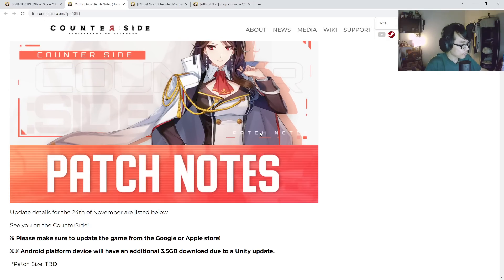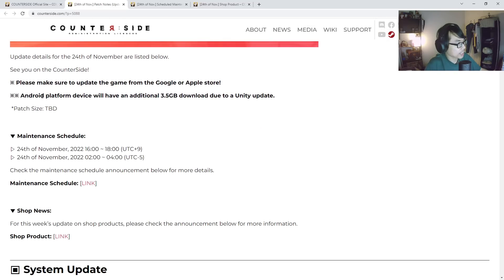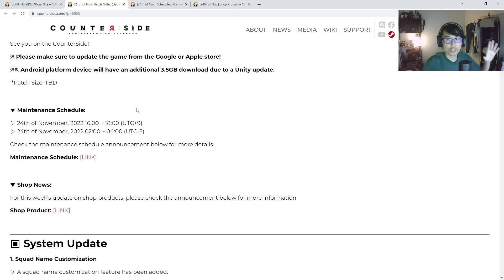First things first, apparently the same thing happens — you're gonna have to download an additional 3.5 GB due to the Unity update. So this is something you guys have to keep in mind. If you guys are using mobile data, make sure you are wary of this — just use Wi-Fi, that will be straight up better.